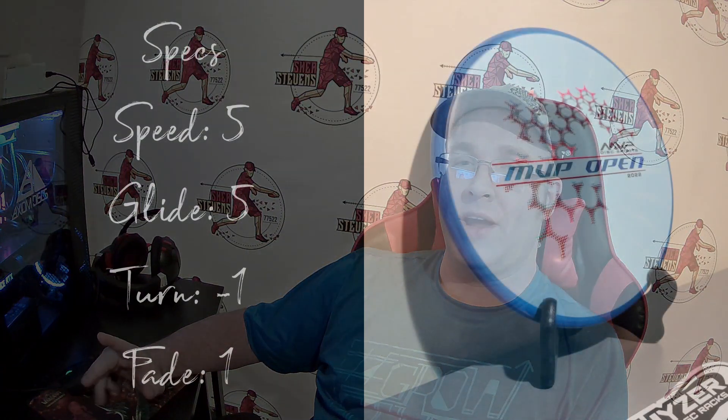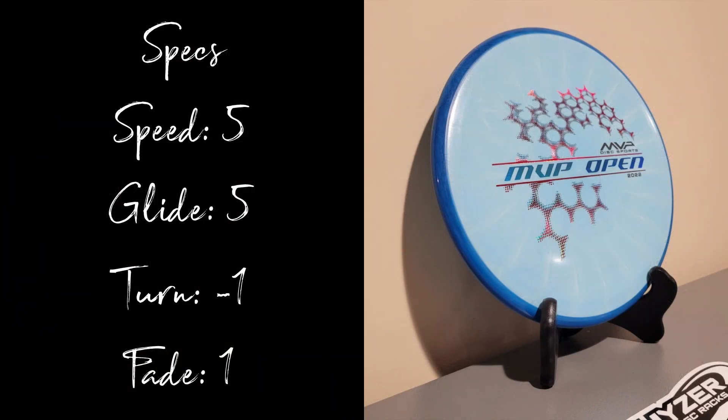Fans of MVP will know we got the Hex initially as a fan vote. We were hoping it was an understable mid-range and we were a bit surprised to see the flight numbers — a speed of 5, glide of 5, turn of negative 1, and a fade of 1 — so a pretty stable disc. We were hoping for understable but when we got our hands on it we were very excited.